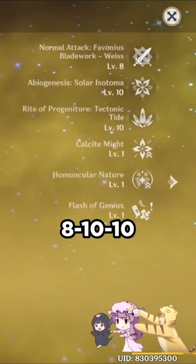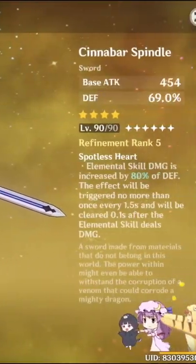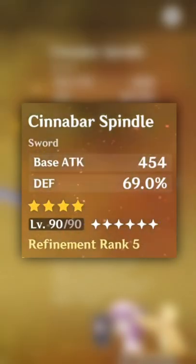Talents are 8, 10, 10 double crown. C0, weapon ring R5 Cinnabar Spindle — the best in slot for him.